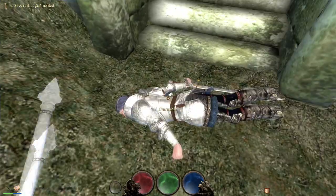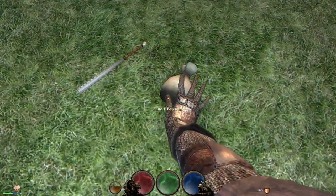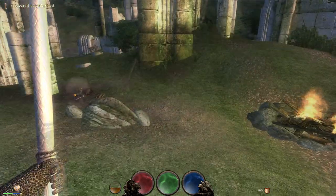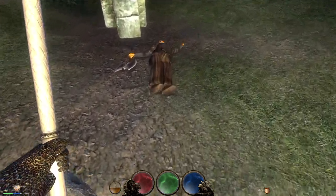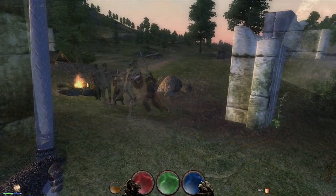While we're on the topic of dismembering, the dismemberment system has been improved. Before, the body parts had to be picked up individually and limbs could roll away or get lost in grass, or even clip through the ground and disappear. But now when you pick up a limb you pick all of them up, which is a really nice improvement.